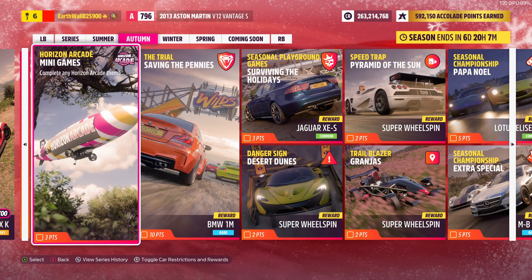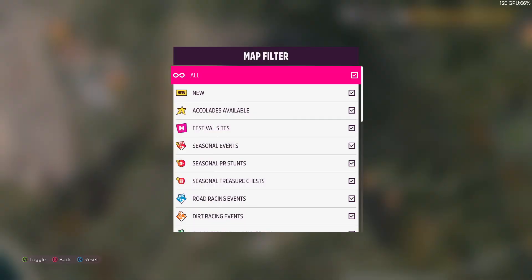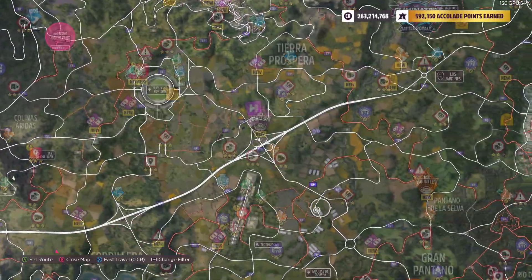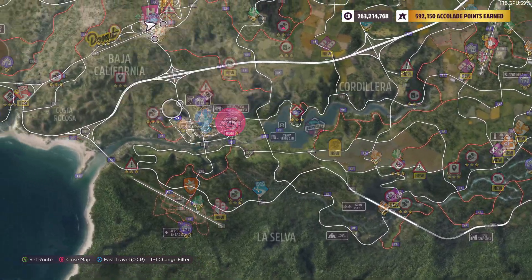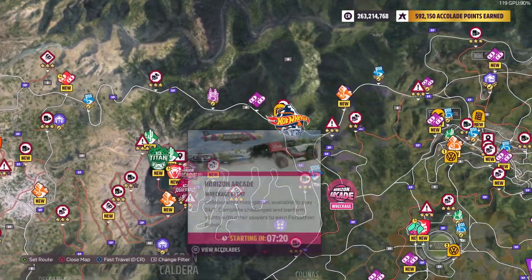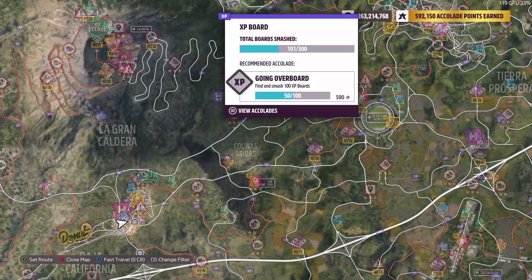Next up we got the Season Events. We got Horizon Arcade mini games — complete any Horizon Arcade theme. You're just going to try to find a Horizon Arcade on the map. Here's one for Wreckage, and there's Drift over here as well. You want to find one that applies the skill you like most — whichever one you prefer, do that one.